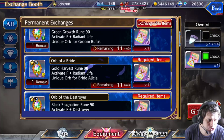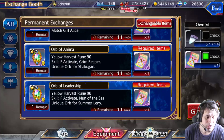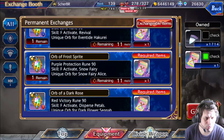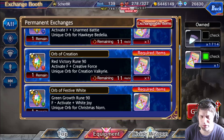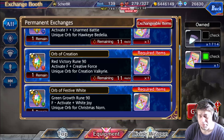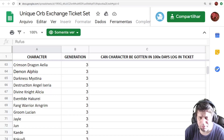It will show you a huge list because Valkar Anatomia has a lot of different characters — about 4 years of character releases — so it will be very hard to decide which character you want to get the Unique Orbs for. I have some suggestions and it depends on the generation of the character. I know a lot of people get confused because they don't know what generation certain characters belong to, but it's a little easier now. A friend on Discord just posted a list on Reddit — Unique Orbs Exchange Ticket Set.